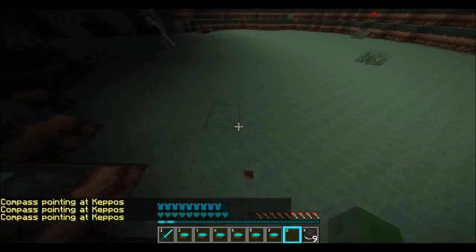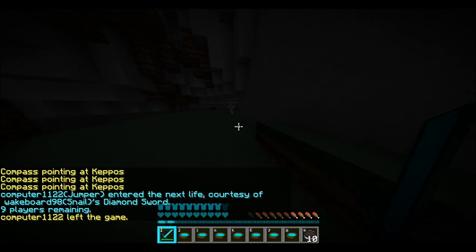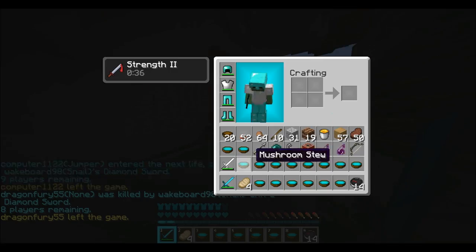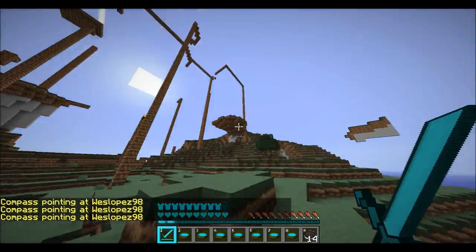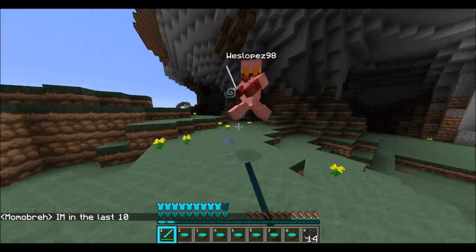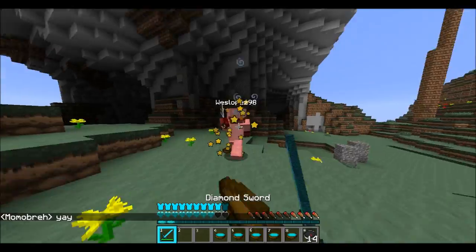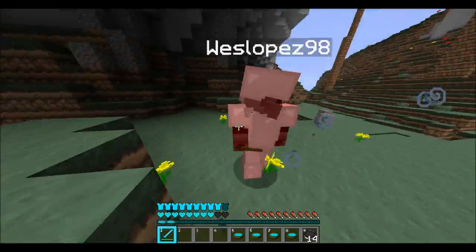I throw down the strength potion because I think these people are teamed. I kill that guy quite easily — he had stew but he didn't last too long. This next guy I take out right there and he didn't have any stew either. My strength just took him out. Another guy wanted to come to the feast but was a bit late. He's a pretty good PVPer actually and this fight gets pretty long and drawn out.